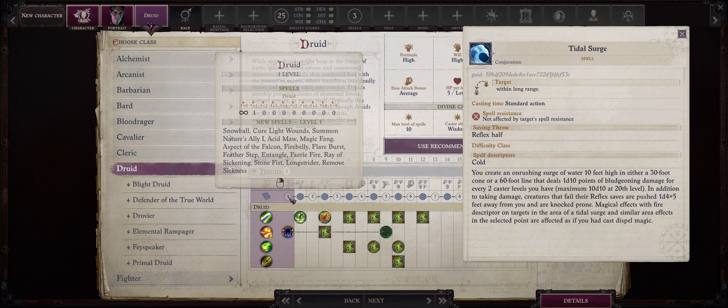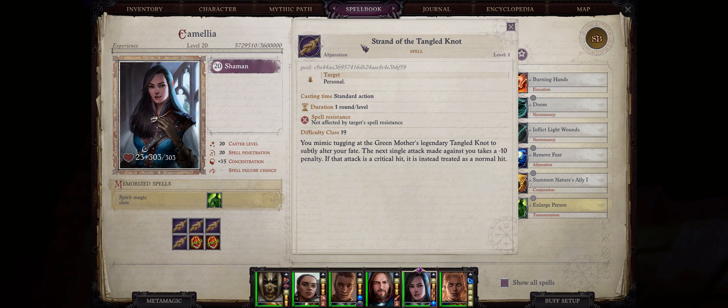Let's go step by step, starting with level 1 spells. First we have Strand of the Tangled Knot. It's both a Divine and a Witch level 1 spell, can only be cast on the caster themselves, lasts 1 round per level, and has quite a useful tanking property. The next single attack made against you takes a very big minus 10 penalty, and if it was a critical hit it will instead be treated as a normal hit. Sure it only works for a single attack, but for tanking characters you really don't want to get hit at all, so this can always help prevent at least one attack.